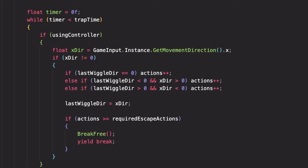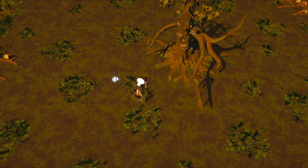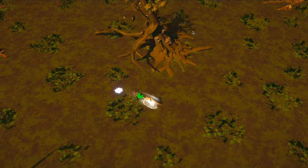Oddly enough, this felt like the biggest brain move to code, even though it was actually super simple. I just felt smart, so I'm glad. The vine attack itself doesn't actually do any damage, but Arbaliss will quickly resume his basic attacks now that you're in a compromised state.